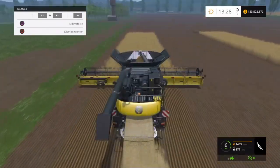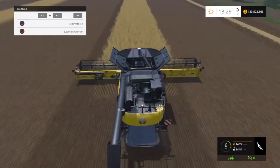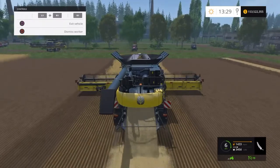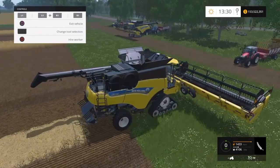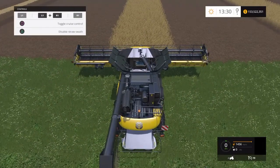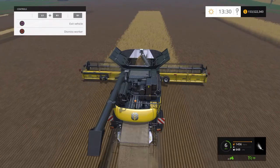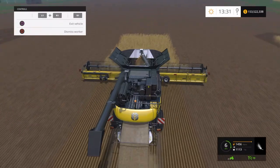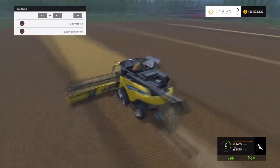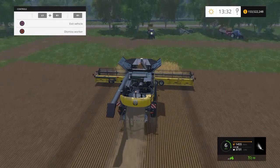I've sped this bit up only because this isn't the important part — what we get in the straw swaths is what matters. I'll park that one up now and move on to the barley harvester, do the same thing, and just check to make sure the straw swath is on.